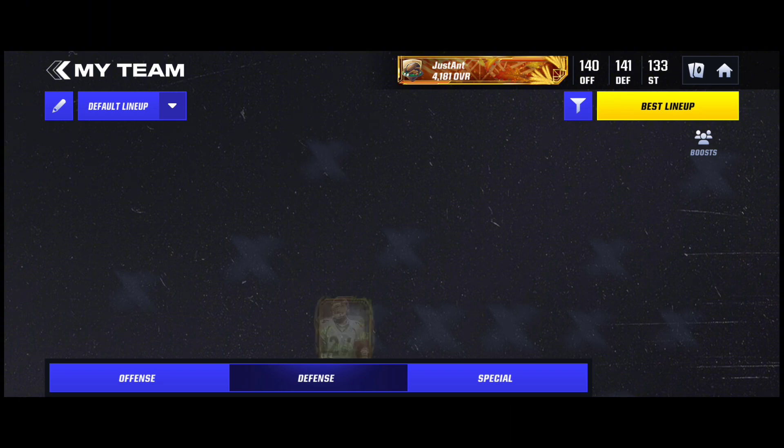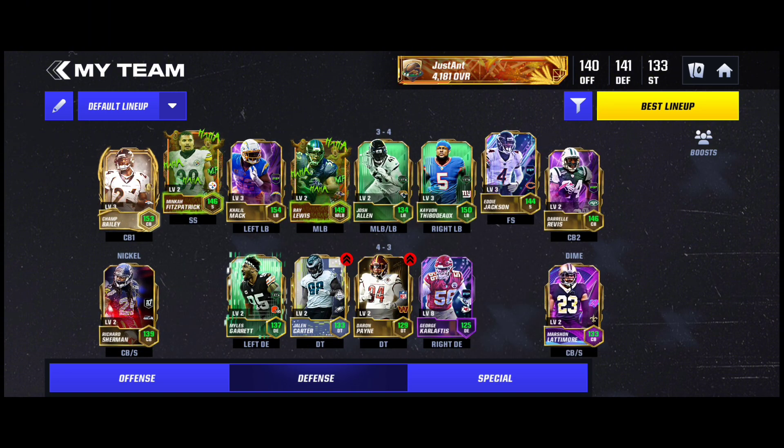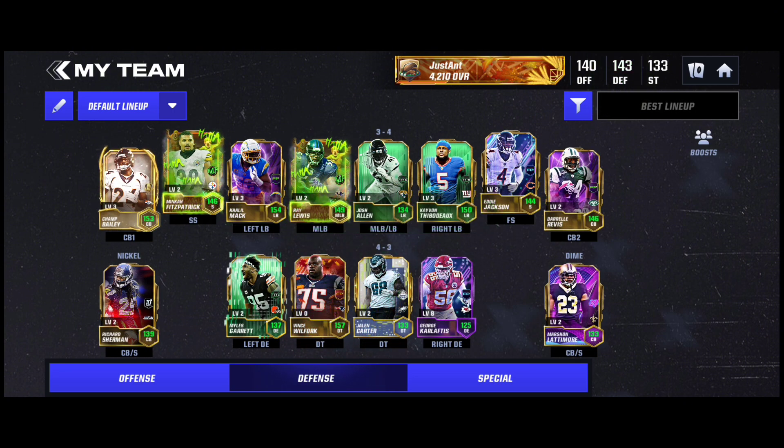Let's go to the team and update it. Go to defense — where's my D tackles? I have Payne and Carter. It's going to take out Payne — Carter is a promo card, the other one's a base card. Best lineup — there we go, foil Vince Wilfork. When I do get my hands on another Iconic, obviously at random throughout the promos or the field pass, you guys will see this Vince Wilfork at his Mythic version, which is insane.